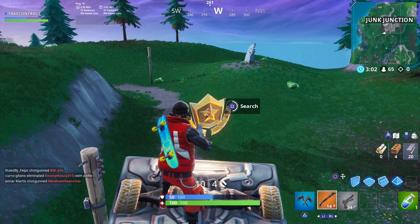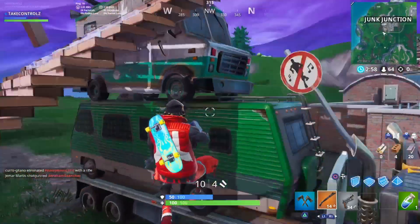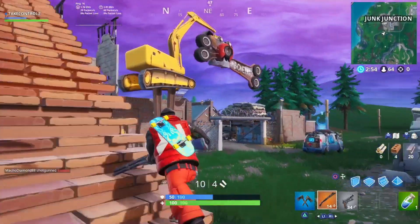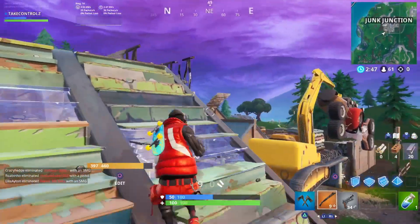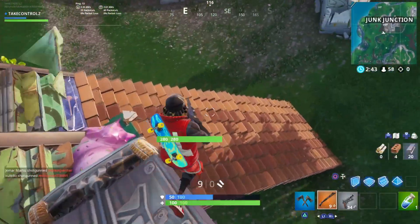If I'm right — boom, there you go. Here it is over at Junk Junction, on this pile of vehicles. This shotgun's stupid. So there you go — I've just got to come over to Junk, jump up here, and grab the star.